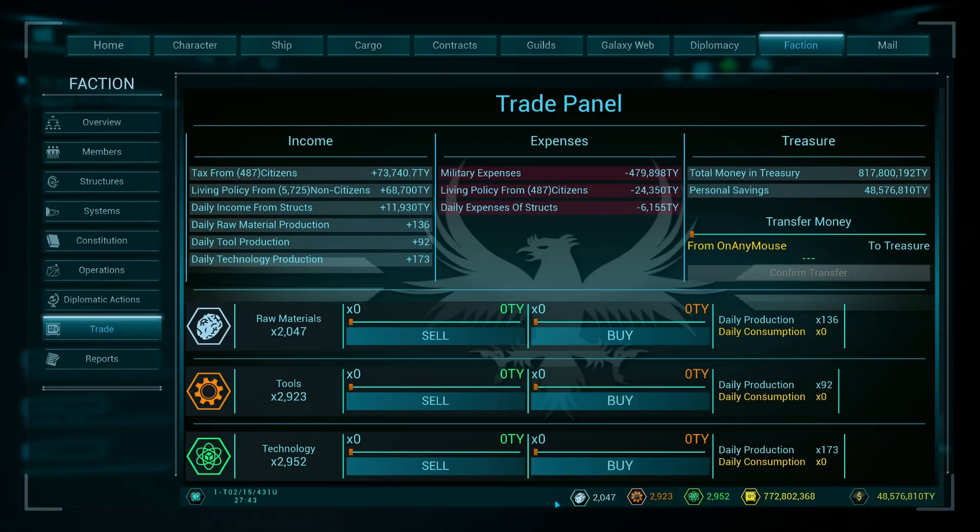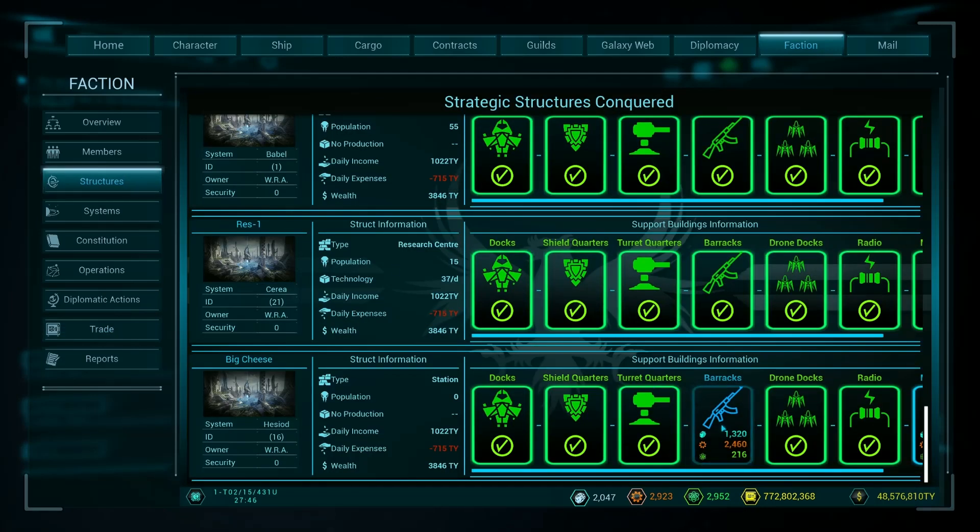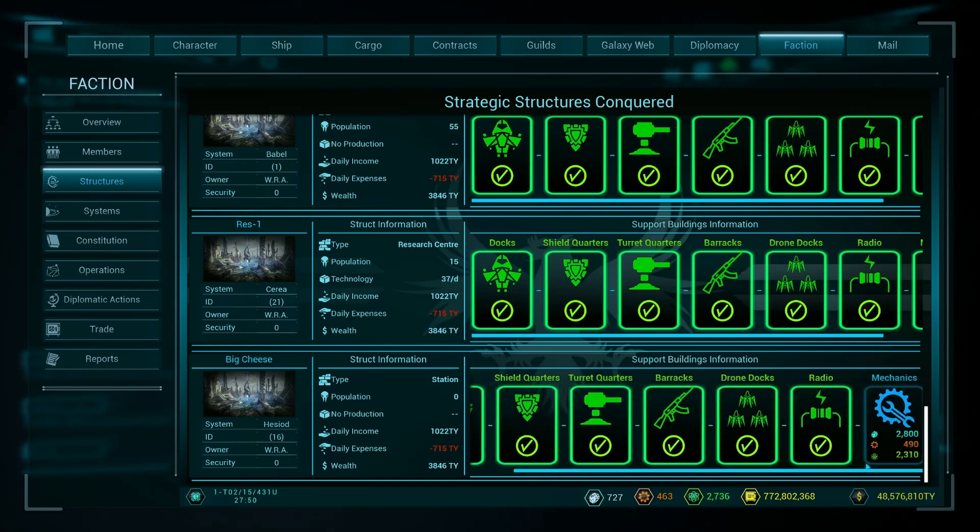We do that and we'll see that all of our amounts here have gone up, and I can now buy my barracks, but we don't have enough to do the mechanics quarter as well. So I've got enough in the way of research, I almost do have enough tools, and I don't have enough raw materials.